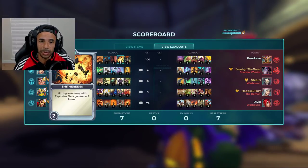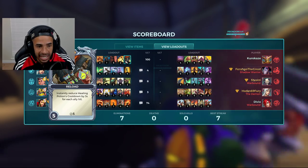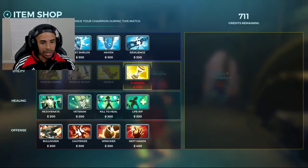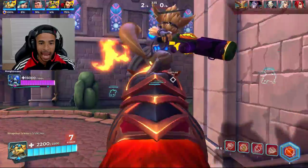Smithereens is great too — every time you hit your Explosive Flask, you get some ammo back, because that's usually what you want to do after you hit that. Somebody's slow, you want to take advantage of it. And then of course Reload — it's got a 5-second internal cooldown. One of the things I see a lot of players not utilize is the fact that sometimes you don't want to use that 5-second internal cooldown right now.